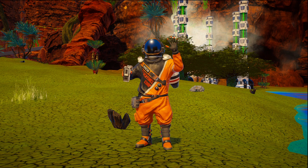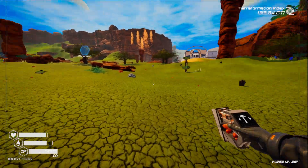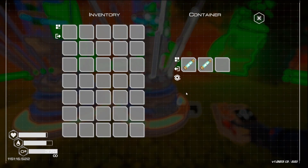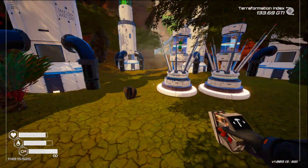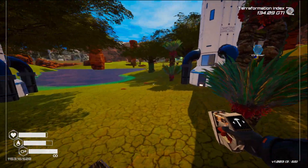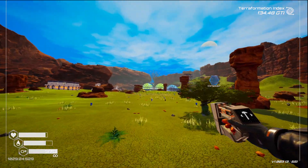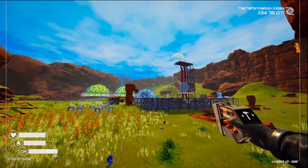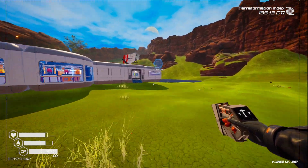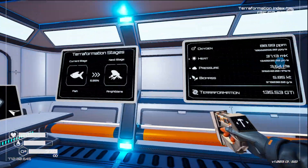Hello everyone, this is KJ, welcome back to Planet Crafter. I've had a derpy moment - I moved the machine optimizer with the oxygen over here, we have the plants here. We now have one, two, three... the 9.9 million oxygen has jumped - I just put another tree in. Last time I checked it was 57 million. You can see on the upper right corner how the terraformation index is flying.